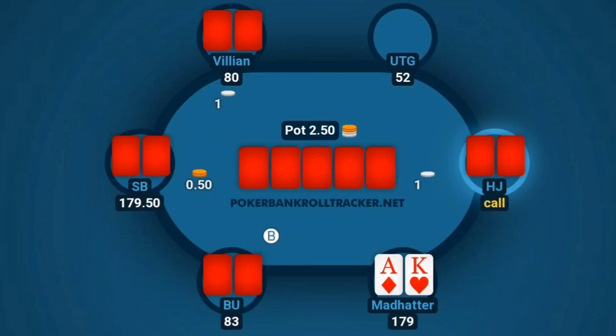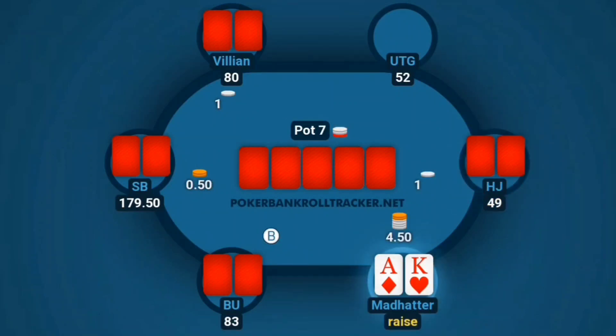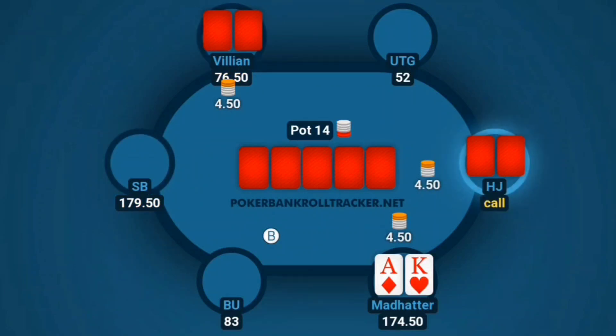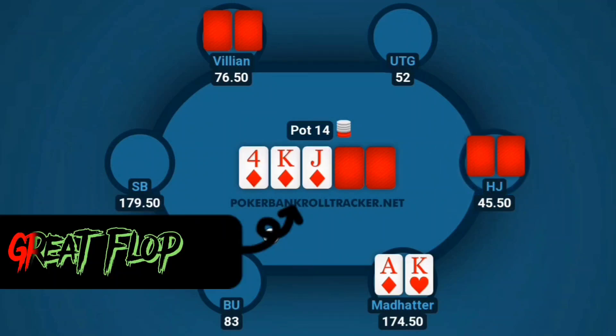Under the gun folds, hijack limps in, and with ace-king we're definitely coming in with a raise, so I make it 450. The button folds, small blind folds. The villain is the big blind — a very aggro player who plays super wide and could have anything at any time, but he's also a very good post-flop player. He calls, and hijack calls. We have the ace of diamonds and king of hearts going to the flop with 14 in the pot.